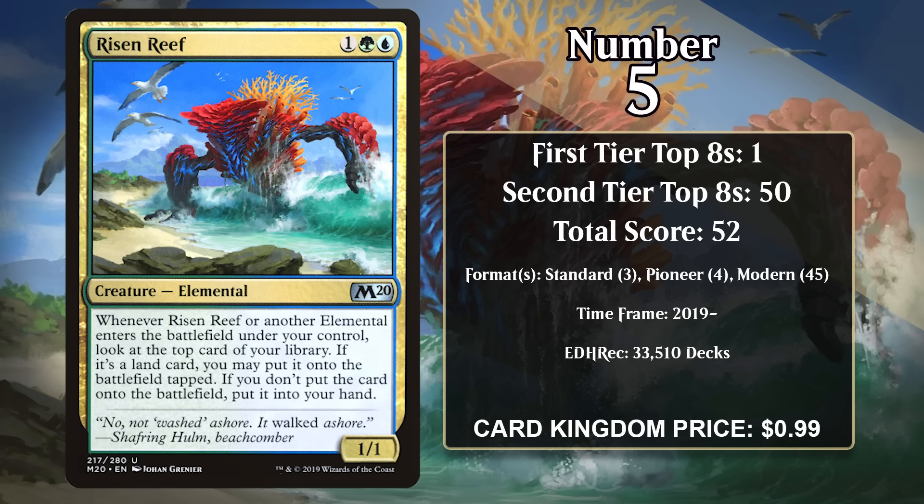At number 5, it's Risen Reef. When people have been talking about how broken this mana cost is lately, this elemental often gets left out, but it shouldn't. It's pretty darn good too.